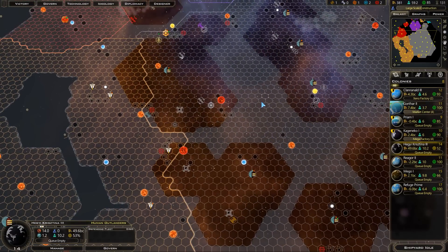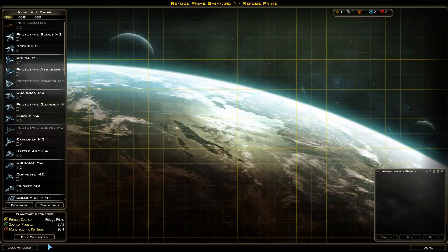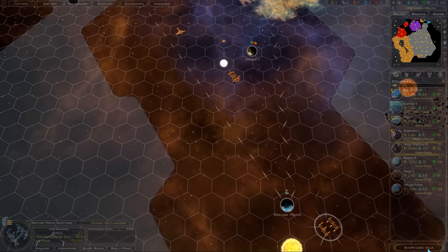We can check our shipyard for whether or not it is indeed on the sponsor list. Yeah, it is on the sponsor list, so that's good.